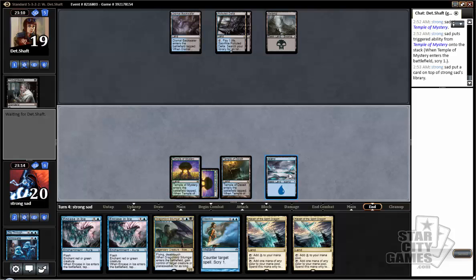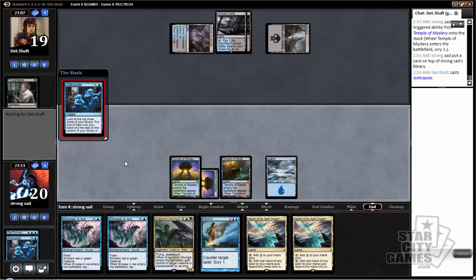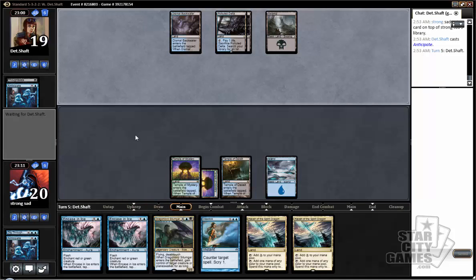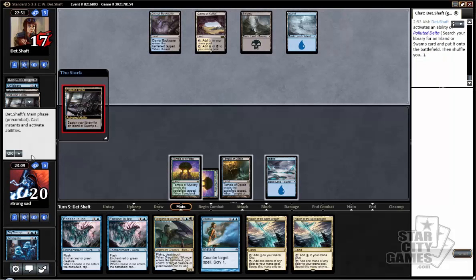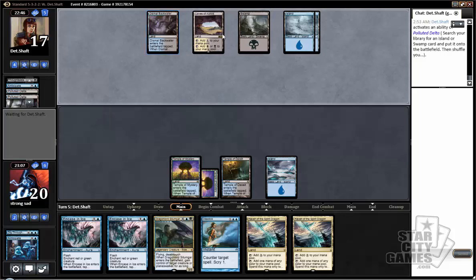It's weird — I obviously want to hit land drops, but I also want to make sure I can actually do something. Usually the first person to tap out to do something in these matchups is the one who ends up losing. I would very much like to draw a Crucible so that if neither of us are doing much, I can just... well, I guess he's going to go for an Ojutai. Now I kind of want to put this land on the bottom after scrying it to the top, if he does cast Ojutai, because now I have a window to resolve something.